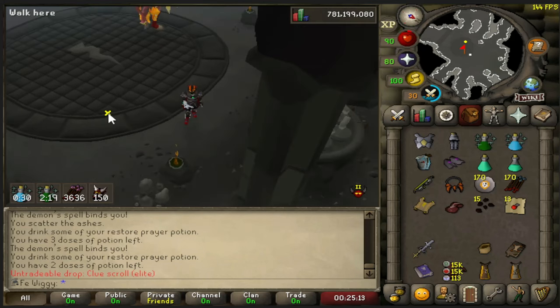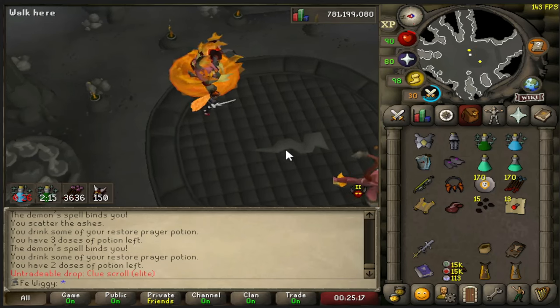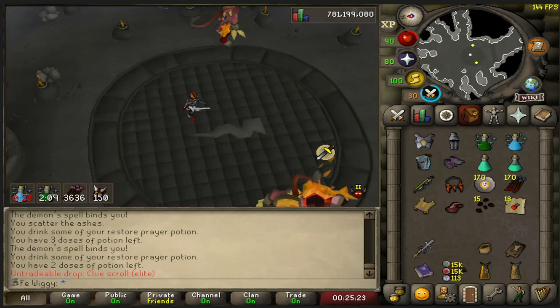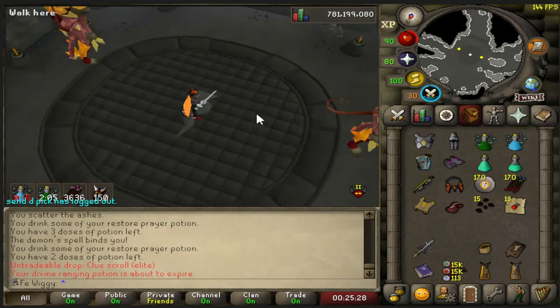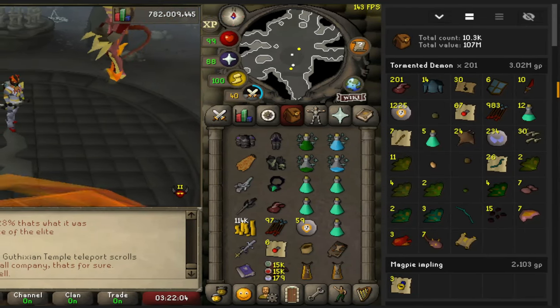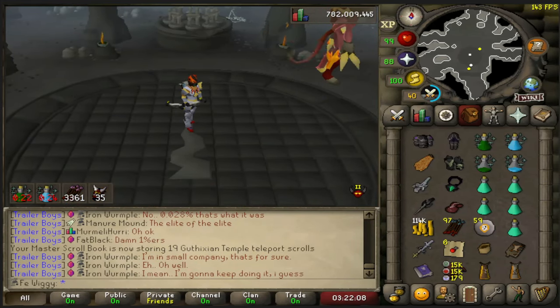There is the first elite clue as well — it took only 86 kills. I don't even know what the drop rate is for that one. Let's see, one in 128, so I'm under the drop rate, nice. We are now at 201 kills, nothing so far, but the drop rate is one in 500 so I'm not gonna complain yet.